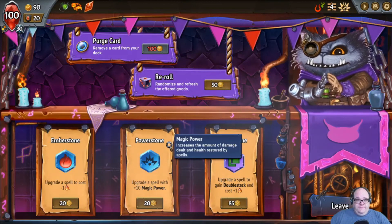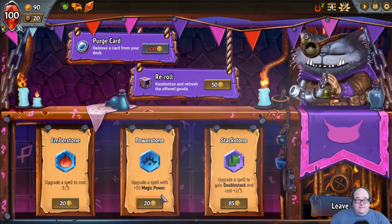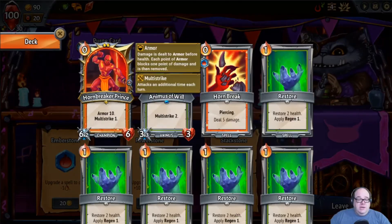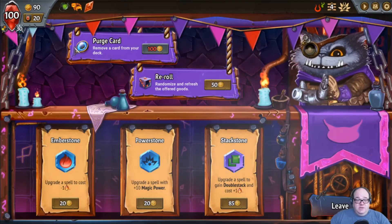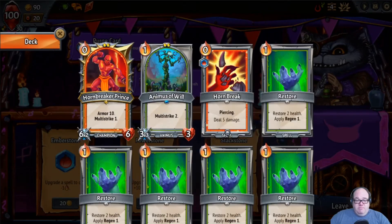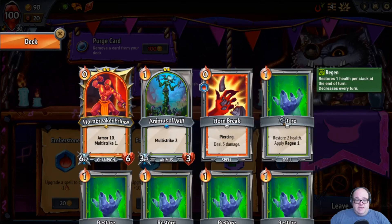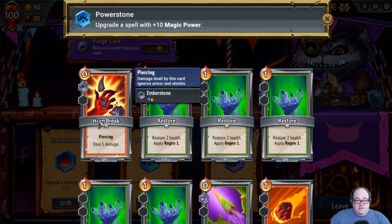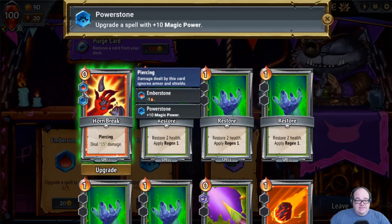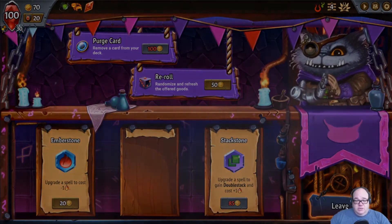I'm torn between giving 10 extra power to our piercing one — that'd be real nice to skip armor and do 15 — or making something free. But all our best stuff is already free, so that kind of solves the problem. There's really nothing I'm caring about making free. So we're going to do the power upgrade. And he now has the most things he's going to be able to get. All right, thank you Kitty, we'll see you later. Hopefully.